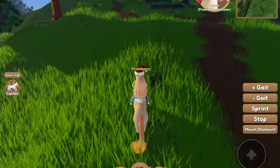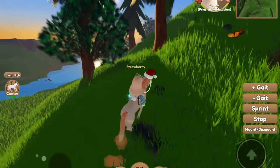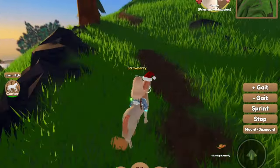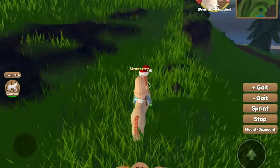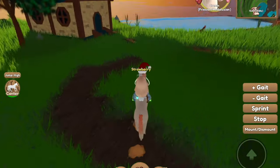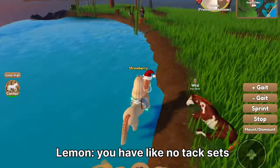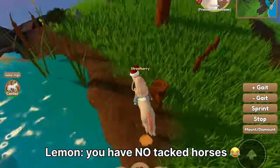Usually all the spring accessories are super cute. Like they have flower bouquets and things. Flower crowns, I think. I want to get a ton of it so I can make many different tack sets for my horses. You have no tack sets — un-tacked horses! You have no tack for your horses! My poor horses.